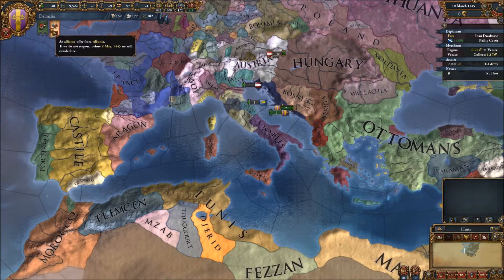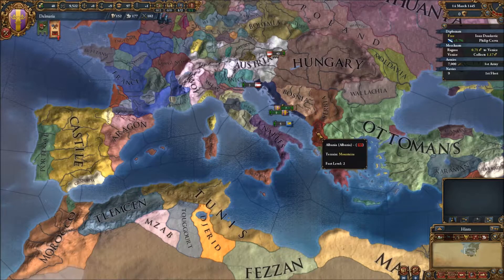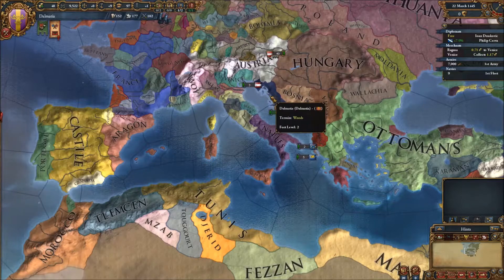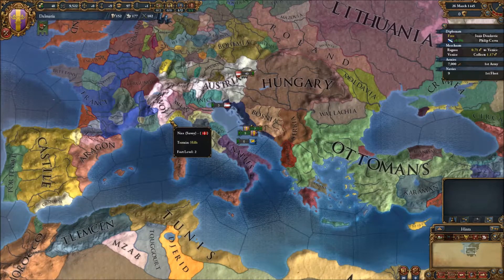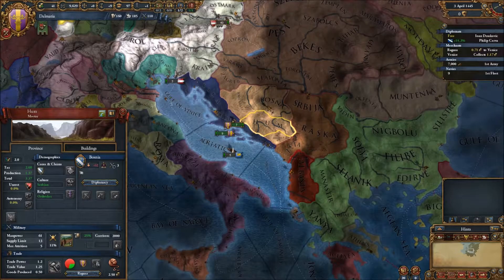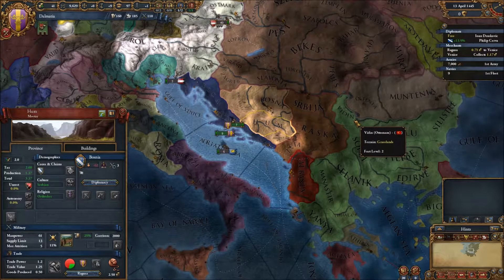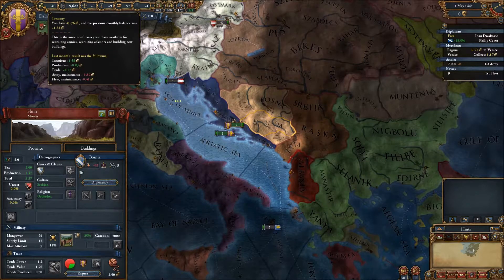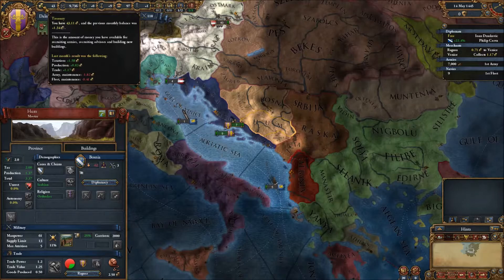Albania is asking for an alliance — I believe they're in trouble from the Ottomans, still at war with them. So I'm going to decline that alliance request. I'm going to bump the speed up for the time being while we're trying to fabricate the claim, since there's not much to do until then. We are still making positive cash at 1.34, so that's good.